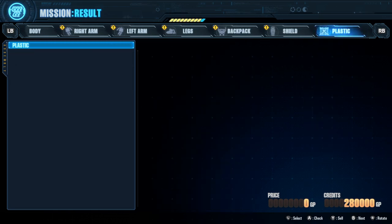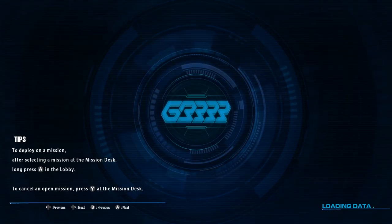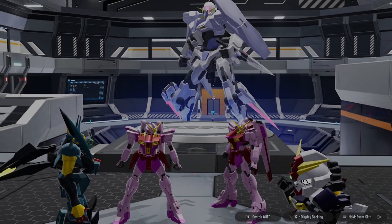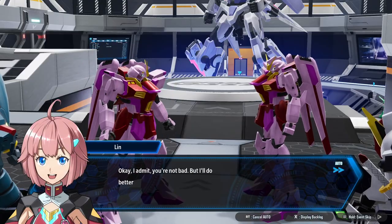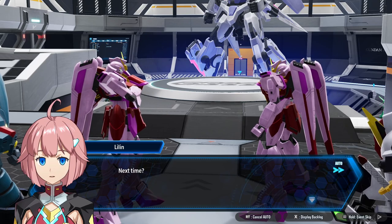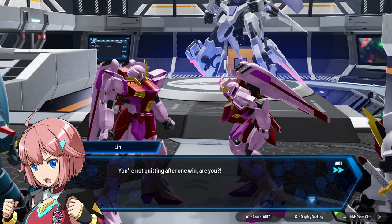And then a level two shield. Alright, let's go! Cleared story chapter one — very nice. 'Got the basics down. Okay, I admit — you're not bad. But I'll do better next time we play together.' Next time — don't be like that, she's gonna take your soul. You're not quitting after one win, are you?